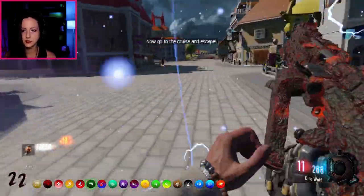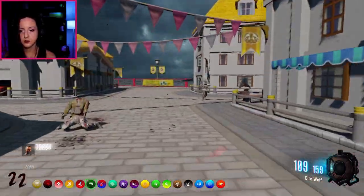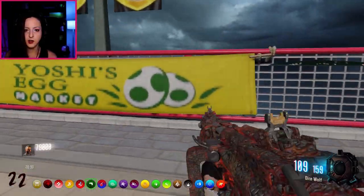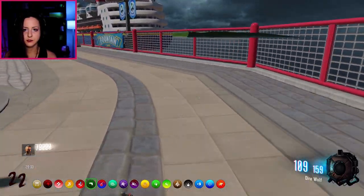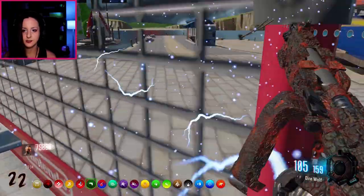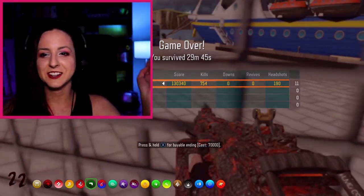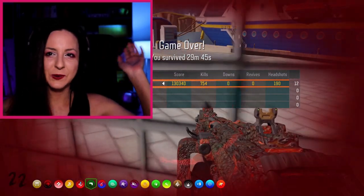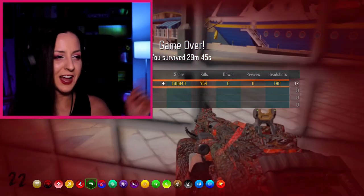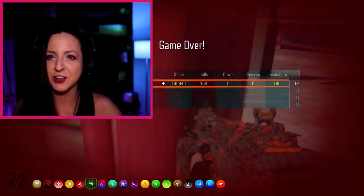Yes! All right, now we just gotta go and escape — gotta go to the boat and then we can escape. That's it — the shortest zombie playthrough ever. That was literally it, all we did was get souls and we're done. Hope you guys enjoyed this video — if you did, comment, like, subscribe, all the good stuff, and I'll see you in the next episode!